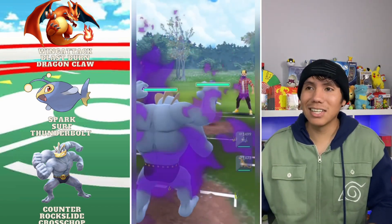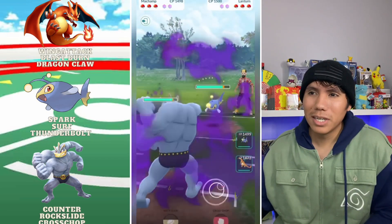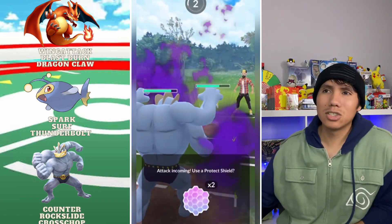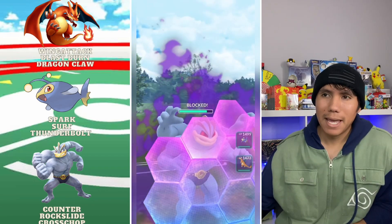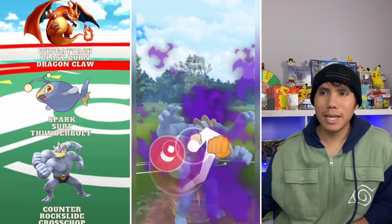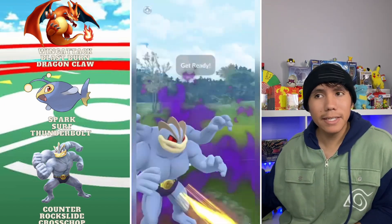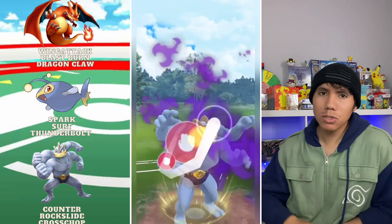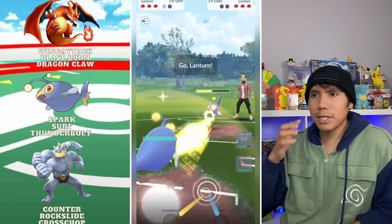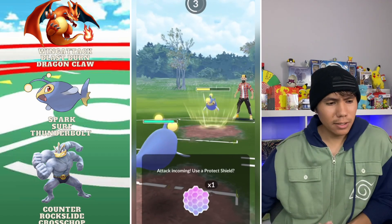Next match — Shadow Machamp against a Lantern, kind of a neutral matchup but a little awkward. I try to see if I can CMP but I don't manage to. I think I'm going to shield a Surf. They do the Cross Chop and they decide to shield — so that wasn't a CMP. I throw the second Cross Chop and they shield that too. Now I'm wondering if they're weak to Shadow Machamp in the back.